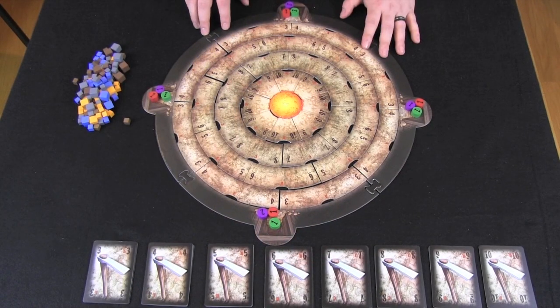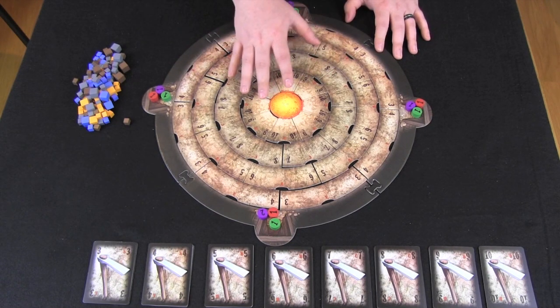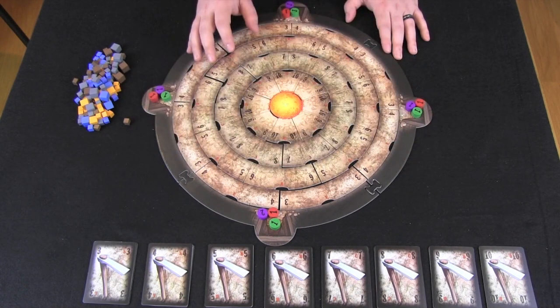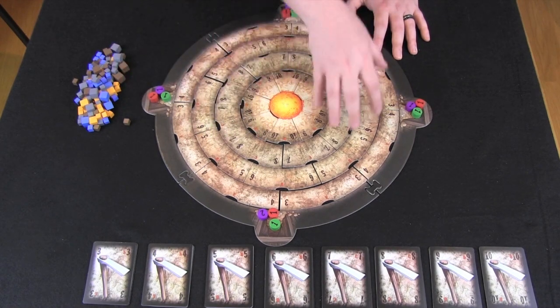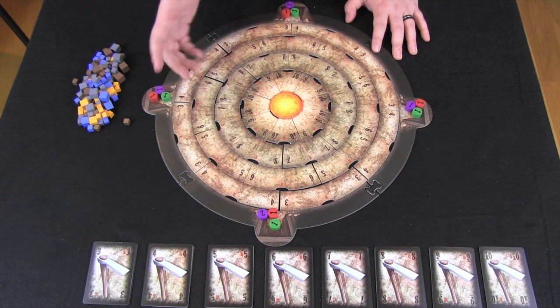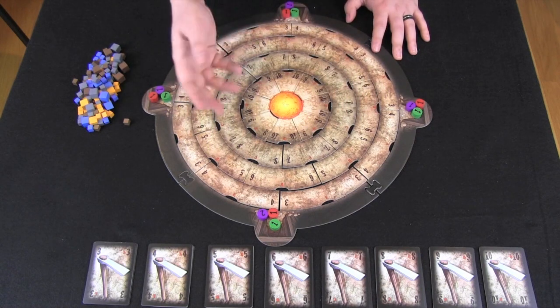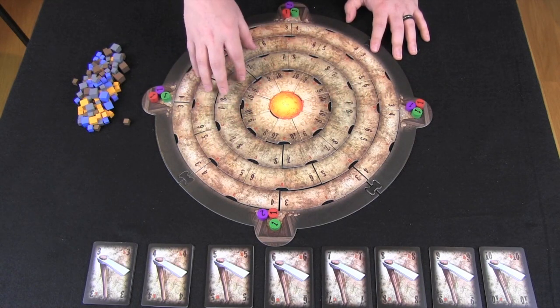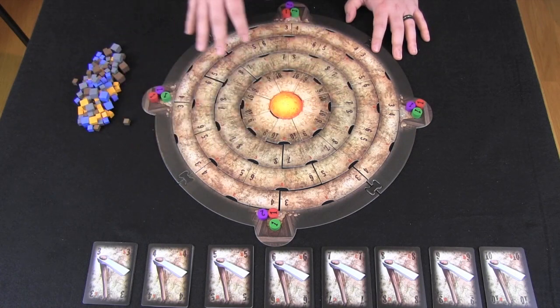Here you can see the drilling board of Rockwell. There's far too much to show in just one shot. This is where a lot of the action takes place — where you're going to be moving around your workers and miners in order to drill out different portions of the mine, hoping to collect different cubes which you can then use to achieve victory conditions. The movement takes place over several phases each round, with four movement rounds per game round.